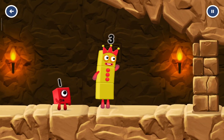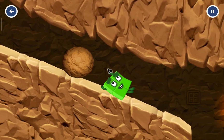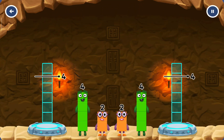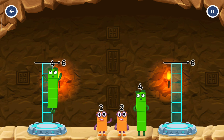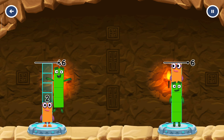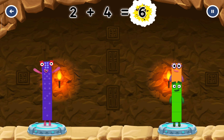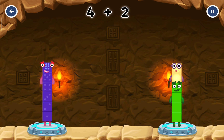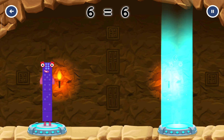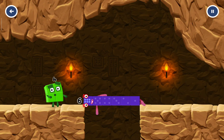I think 3 might need 1's help to get past that wall. Share the number blocks evenly to make two groups of 6. You cracked it! 2 plus 4 equals 6! 4 plus 2 equals 6! 6 equals 6! Well done.